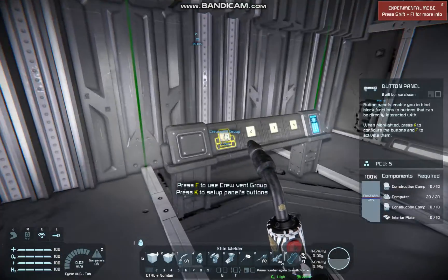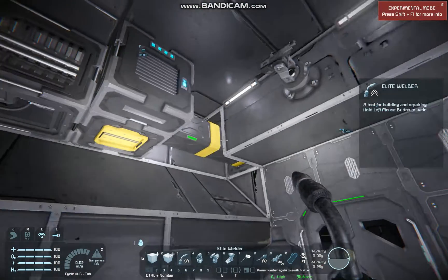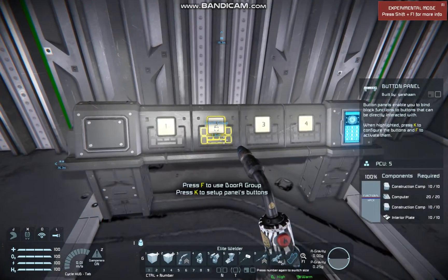We can set these vents to depressurize, which won't do anything right now because there's no room in the oxygen tanks. But in survival mode, that would do stuff. Alright, let's open this force door — Door A.